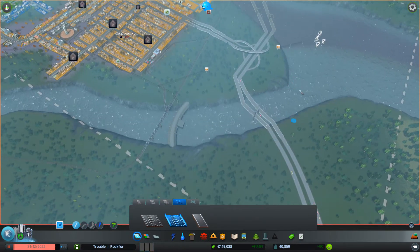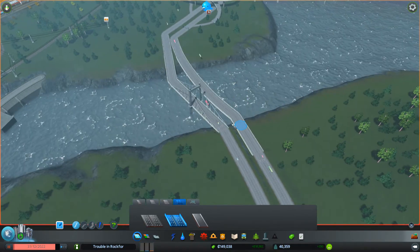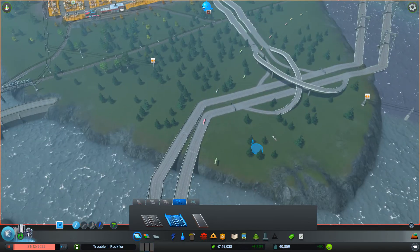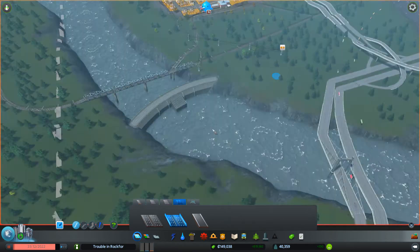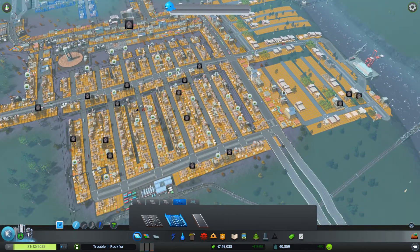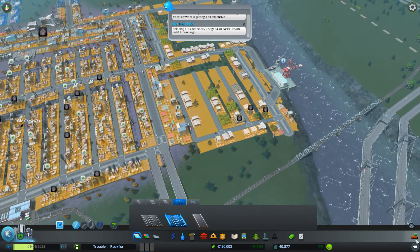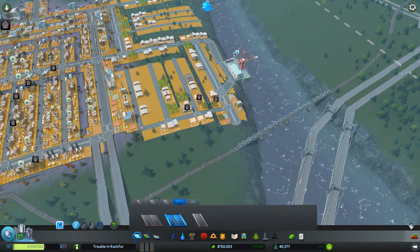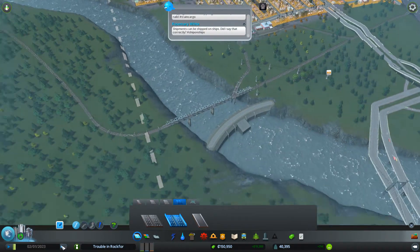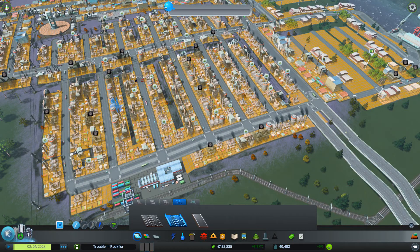Why are some of these suspension bridges and some not? I have no idea — it doesn't actually make a ton of sense to me. So yeah, that is that. And now my industry is supported. We can kind of look towards the map now. A lot of these buildings were getting abandoned previously because they just weren't getting enough supplies. Let's speed this up a little itty bitty bit and we'll watch people use our new infrastructure.